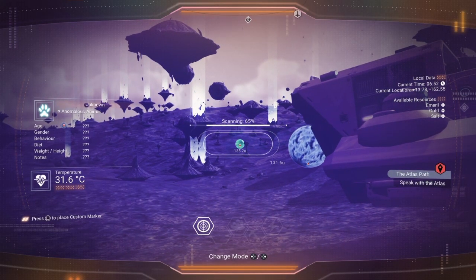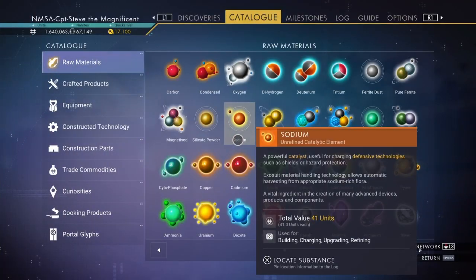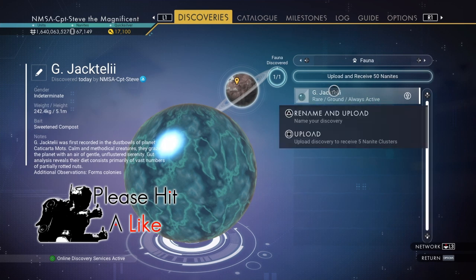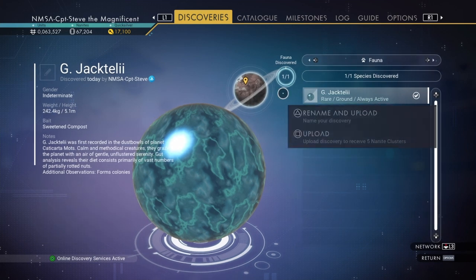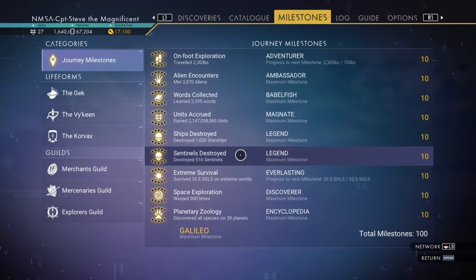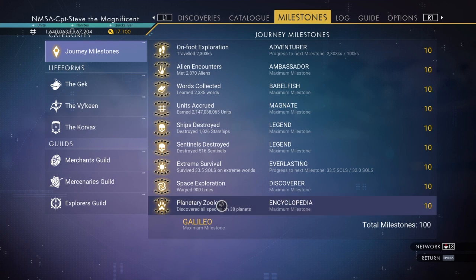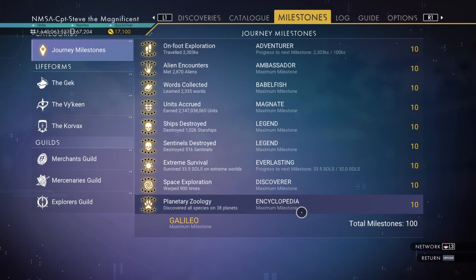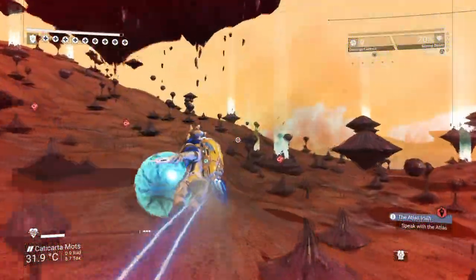The nice thing about these exotic planets, other than getting trophies for your base, is they've only got one fauna. So here I've just scanned the little marble creature - I'll leave his name as Jackatill. I'll upload him as mondo, and then hit the bar up here as well. That gives you some nanites, but it also counts toward one of your milestones: planet zoology - finding and cataloguing all creatures on a planet. It's usually the last milestone people achieve because it's very hard without this method.